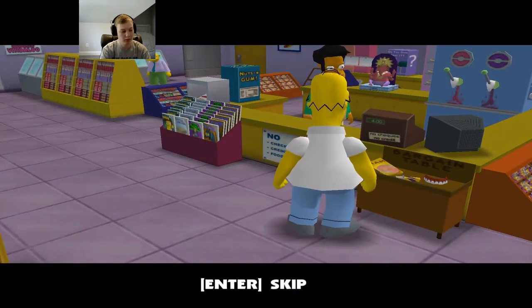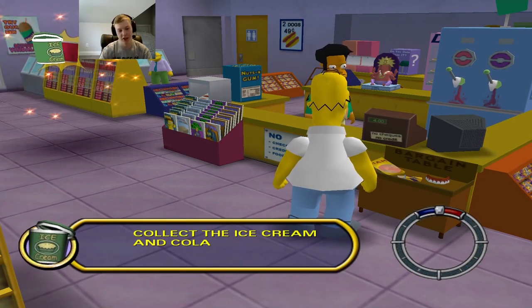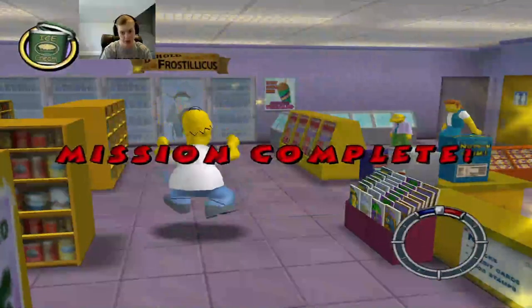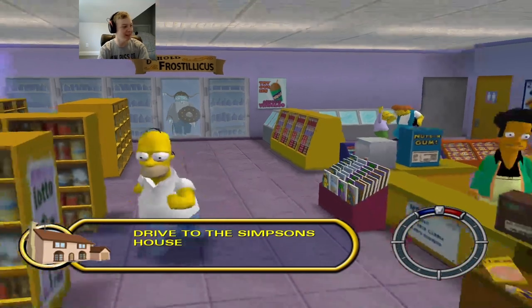Hey Apu, give me a cola and I need another bucket of ice cream with mini pies. Apu asks what happened to the ice cream your wife bought this morning. Homer says he probably ate it — he doesn't remember stuff too good. Congratulations Homer, mission complete! Go back home and talk to Marge to start the next mission. Let's go guys, we completed our first mission in Simpsons Hit and Run!